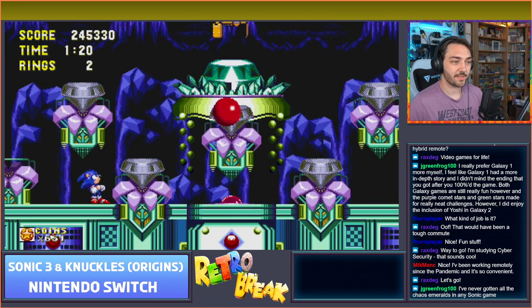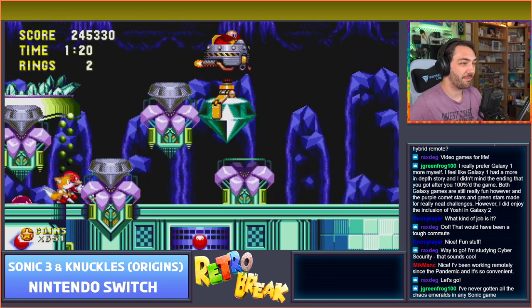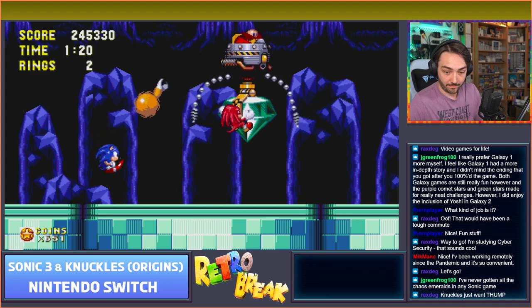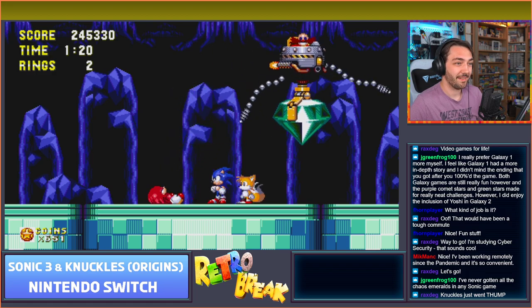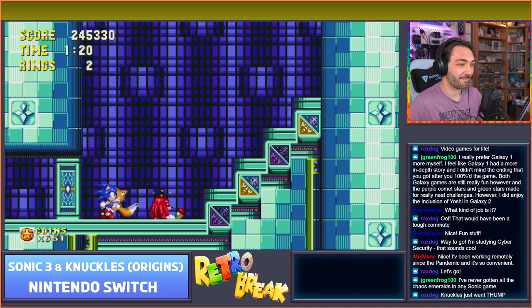You've never got all the Chaos Emeralds in any Sonic game - it is difficult to do. Each time you mess up, you get more and more panicked that you're not going to be able to get to all the special stages in time. Knuckles just went - and now he's been brutally murdered by Eggman. We haven't even got to see his skeleton. But it's okay - now he's had some sense knocked into him and now he's my friend. I think Sky Sanctuary's the next zone, which is another one of my favourites.